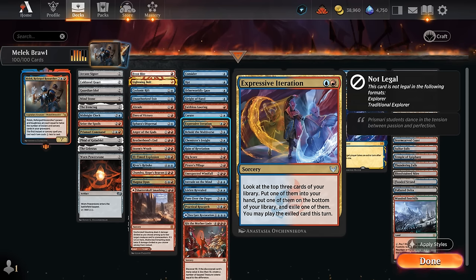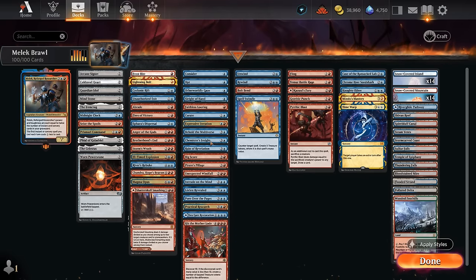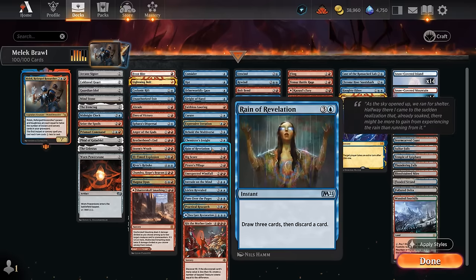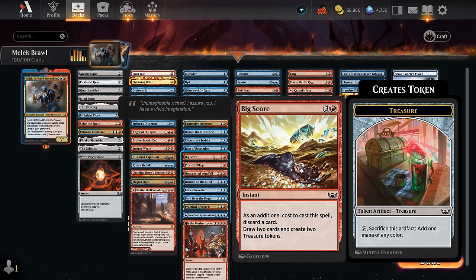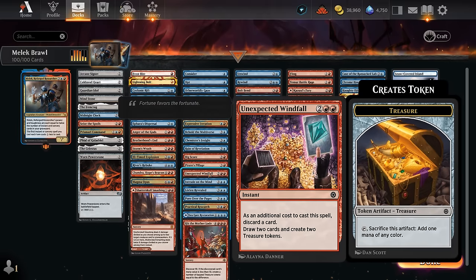Then we get to some four-mana instants we can ideally cast for just one mana with Malek: Behold the Multiverse to scry two and draw two; Chemister's Insight has Jumpstart so we can replay it from the graveyard by discarding a land; and Reign of Revelation — draw three, discard. Our treasure makers are Bigscore, Pirate's Pillage, and Unexpected Windfall. Bigscore is the best since it's an instant and costs only a single red with Malek out. Pirate's Pillage is a sorcery but great since we can cast it on our turn, make two treasures, and use those in the opponent's turn. Unexpected Windfall is double red with Malek out — a little clunkier, but still nice.